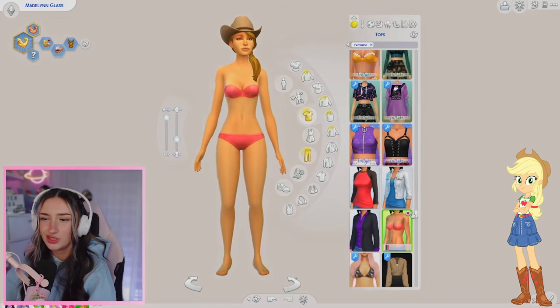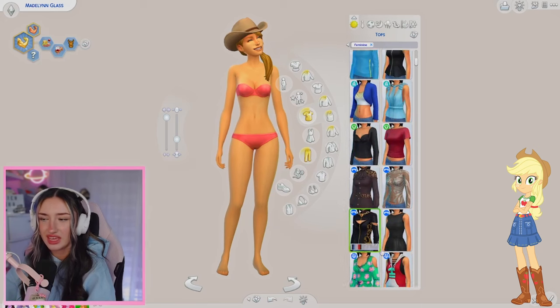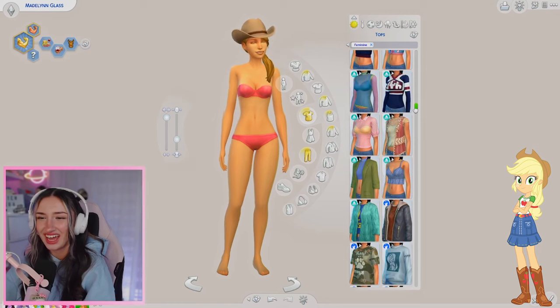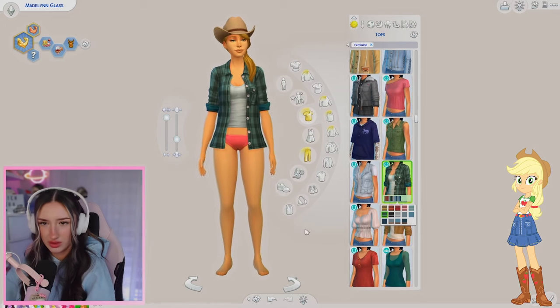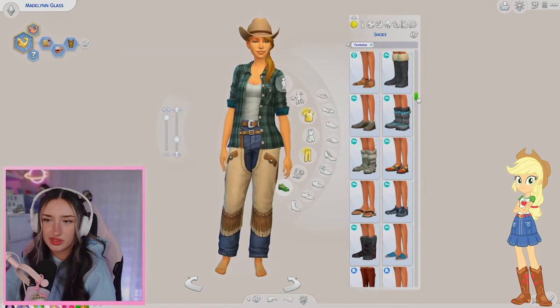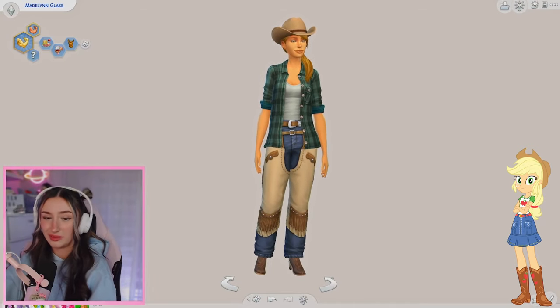Definitely want to tap into the stuff from the new horse ranch pack because I feel like that's going to be perfect for this. Doing this is making me want to watch the Equestria Girls movie again - I haven't seen it in years. That is so accurate. I also like the flannel. I need chaps and I need them right now. Obviously we need cowboy boots. And I think that's it for the look - I kind of killed it.